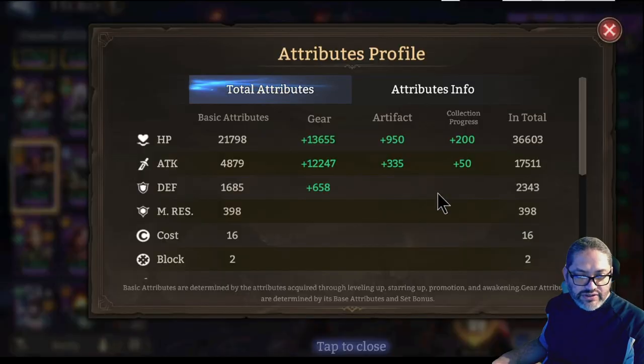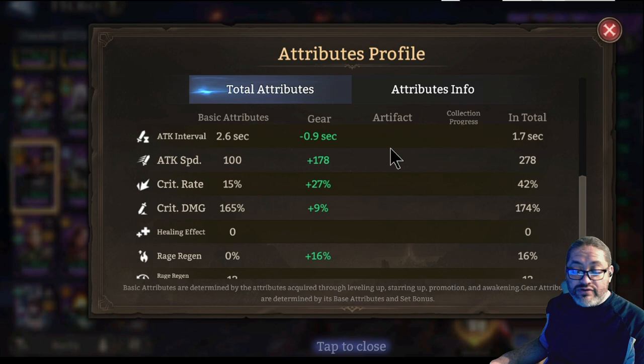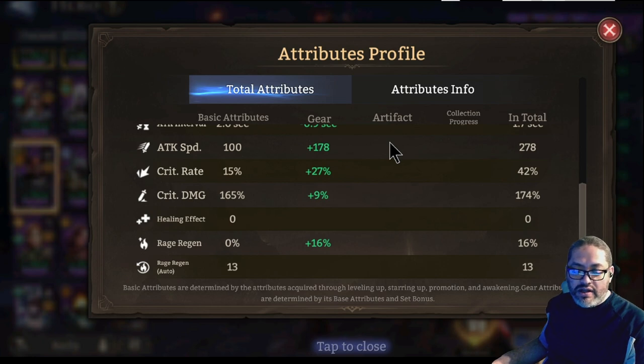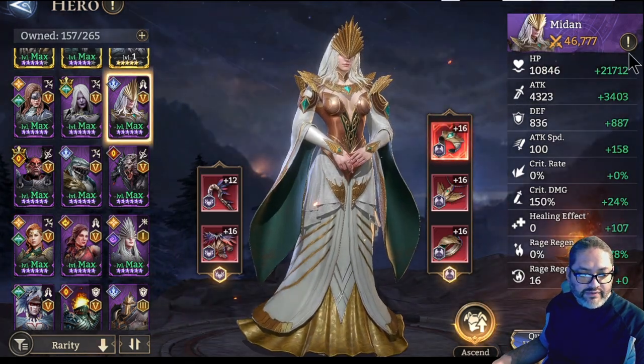He was able to do the damage he needed. Here's my Wrath build at the time I recorded this: 10,500 attack. Make sure you give him some HP so he can survive, especially if he isn't awakened five times — he does get a lifesteal heal from damage at awakening five. But if you're bringing him with Volka, her passive will also allow him to heal. He only had 42% crit rate and 174 crit damage, but he was able to handle the boulders and the boss fairly well. It's all about surviving, so protect him as much as you can with your healers.